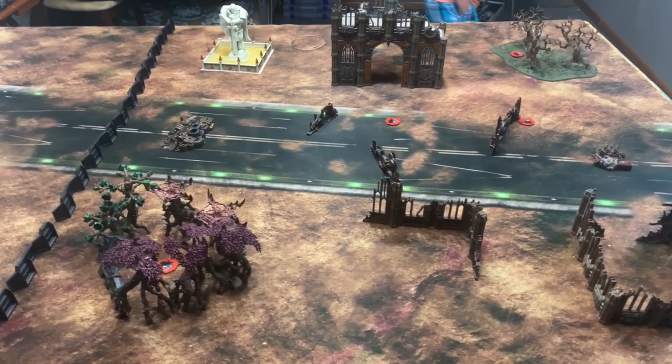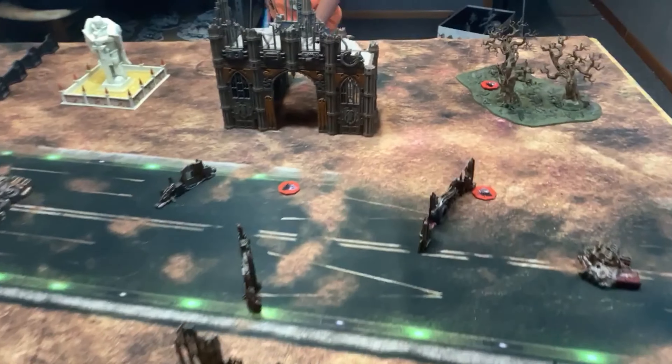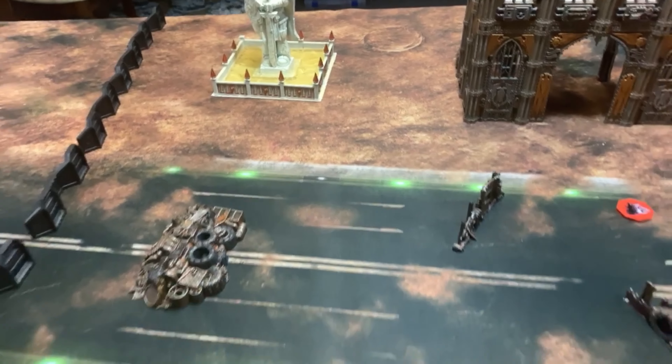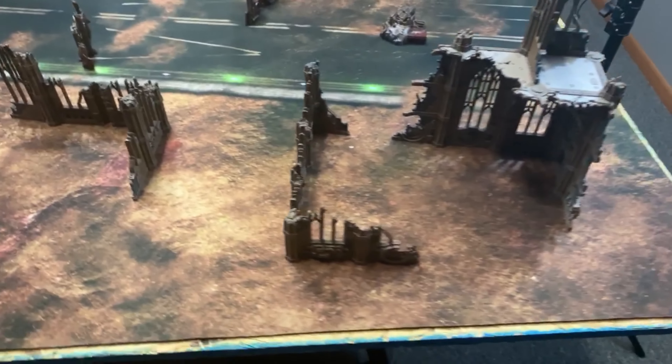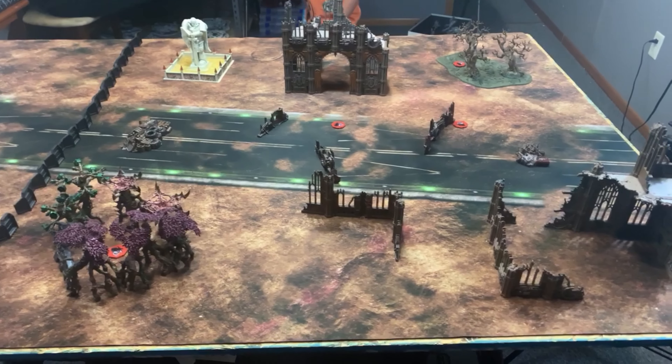The Tau will be on this side, stretched through the ruins, the forest, and the Imperial Statue, and the Orcs will be coming in at them out of the ruins from the other side. That is the initial table setup — we'll be right back with the armies.